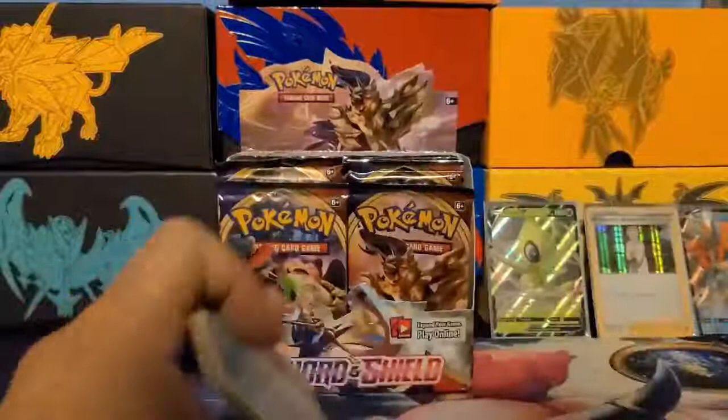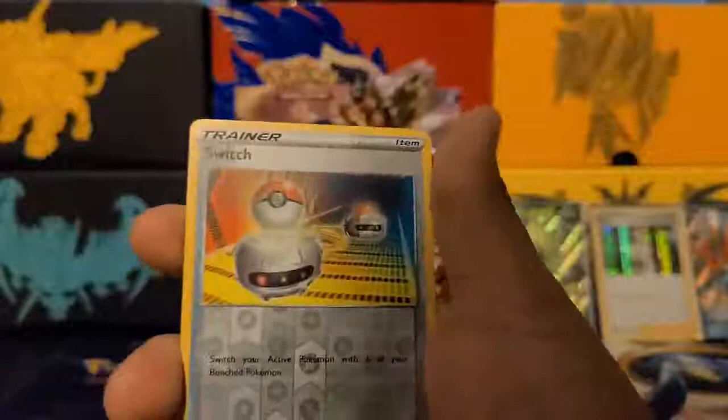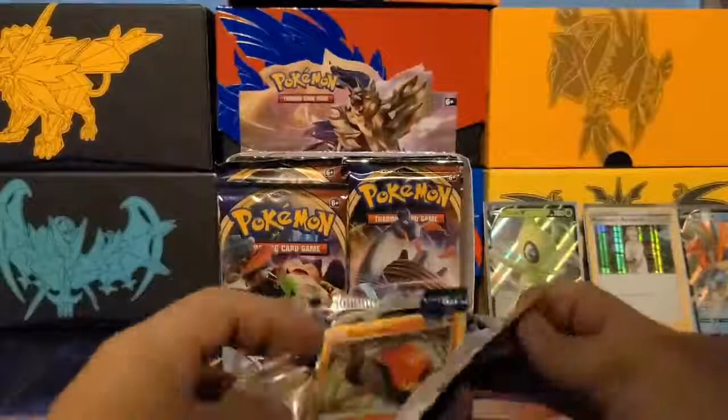Three energy, two cards in the back. We got Krabby, Cufant, Ball Guy, Salandit, Galarian Ponyta — I don't have its evolution, funny enough — Rhyhorn, Eldegoss, Air Balloon, a Switch, and a Drapion. Dark type. I don't like that they took Fairy type out — I love using Fairy-type Pokémon, but they removed it. I didn't know until I went to my cousin's house.